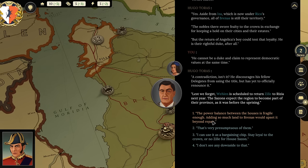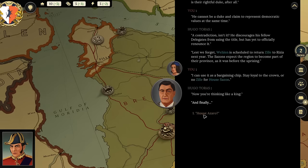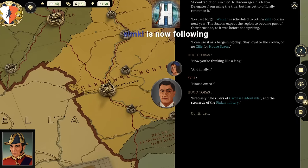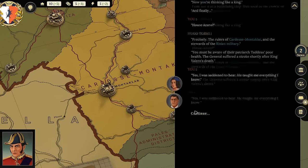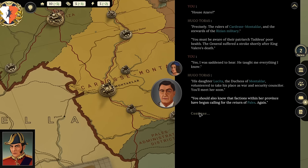'Use it as a bargaining chip—stay loyal to us.' Hugo says: 'Now you're thinking like a king!' Then turning to House Azaro—the rulers of Cardese Monteclar and stewards of the Rizian military. General Thaddeus suffered a stroke shortly after King Valero's death, and his daughter Lukita, the Duchess of Monteclar, volunteered to take his place as war and secretary counselor. 'You should know that factions within her province have begun calling for the return of Pels again.'